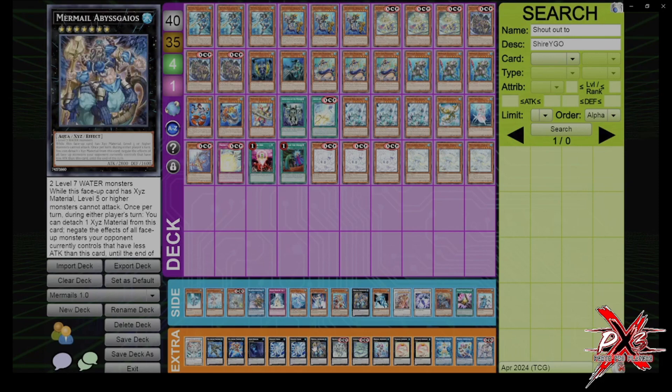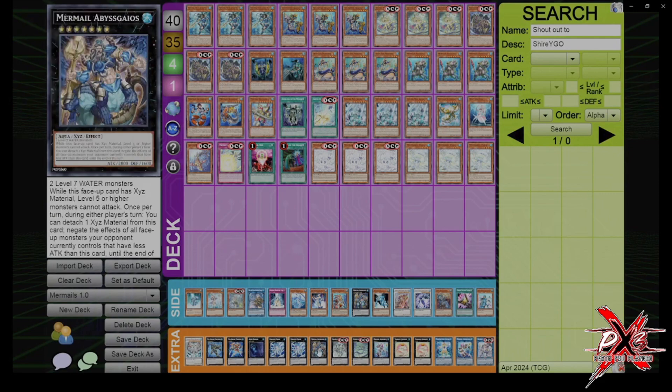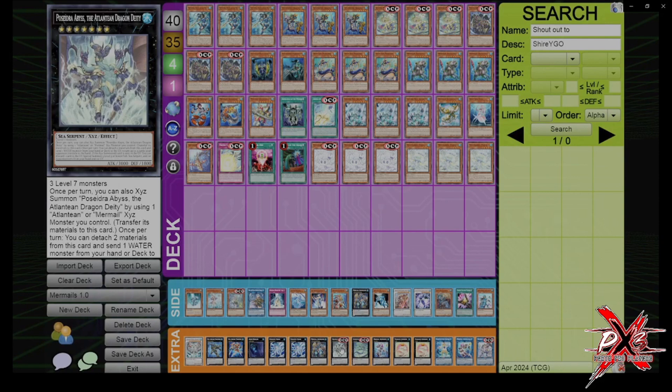Gaius is basically a quick-play Skill Drain — level 5 or higher monsters just can't attack while it has material. It's a 2800, which means technically it's 3600 with the equip spell. But it's only here for one more reason, which is Psydra.